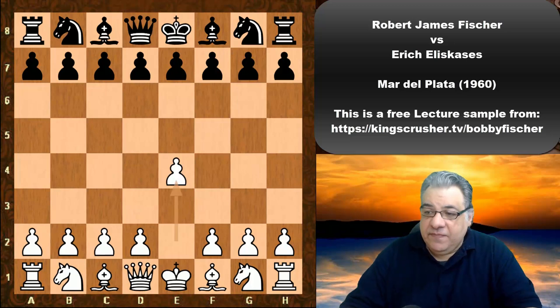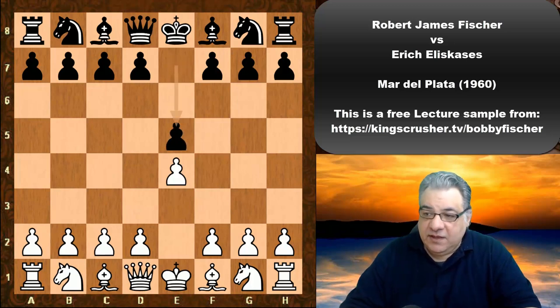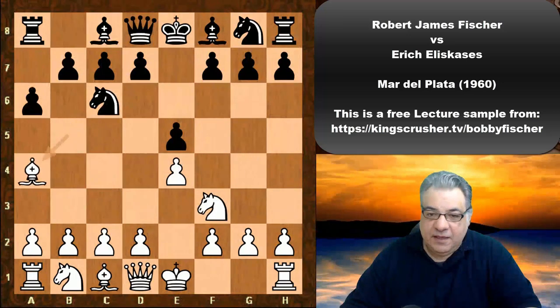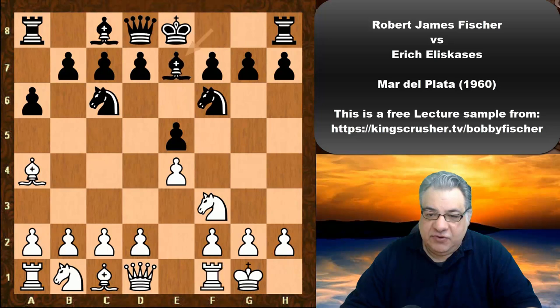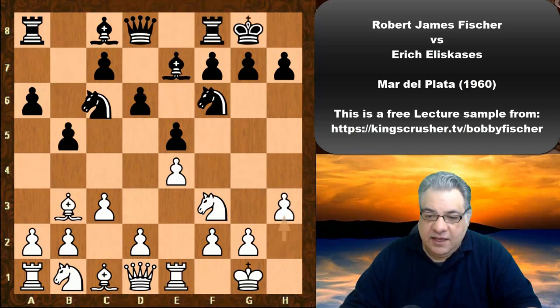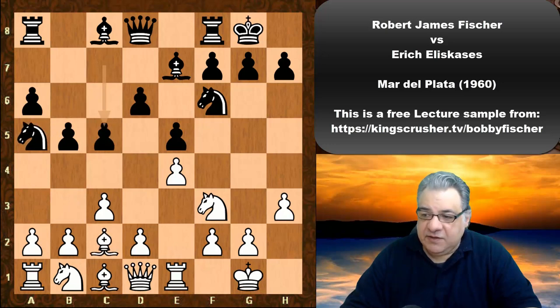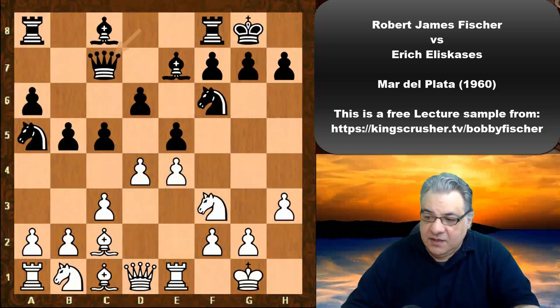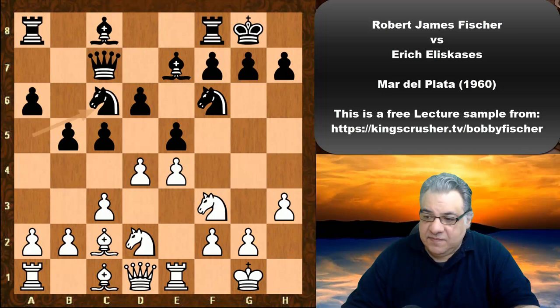So e4 from Bobby Fischer. Eliskases plays e5. We have a Ruy Lopez and it's pretty standard moves here. Fischer plays his bishop back, we have c5 — so classic closed Ruy Lopez position. Then d4, Qc7, Nbd2, and Fischer takes on c5.